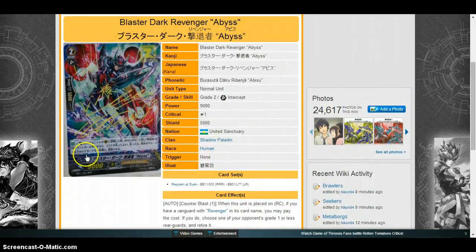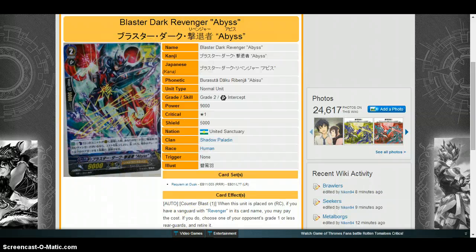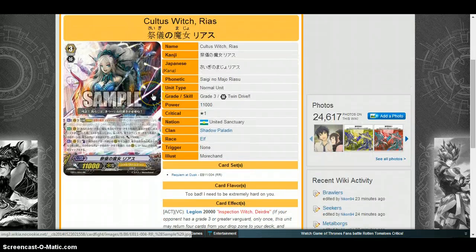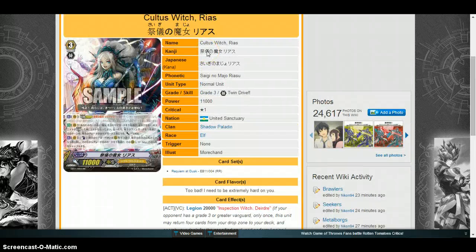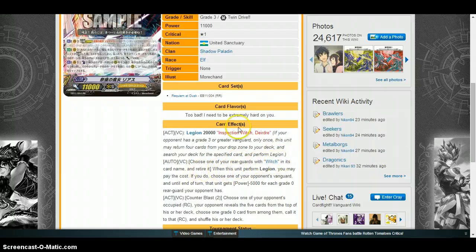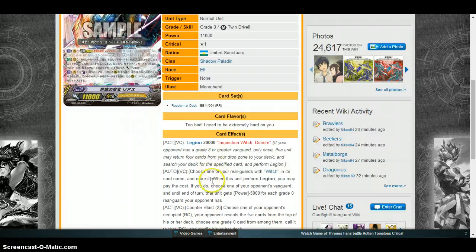If you've seen Blaster Blade Seeker being played, you'll notice that most of the time he's being legion mated so he's not really being used for the rear guard circle effect. But when you do use this ability it's very powerful because it only requires one counter blast. Just note that this deck will use a lot of counter blast so it's sometimes not best to use it more than once or twice. Now here's one of the better cards — this is the card that Fianna sets up. It's called Cultus Witch Rius.